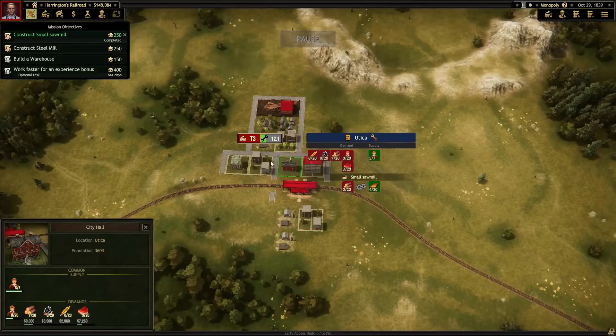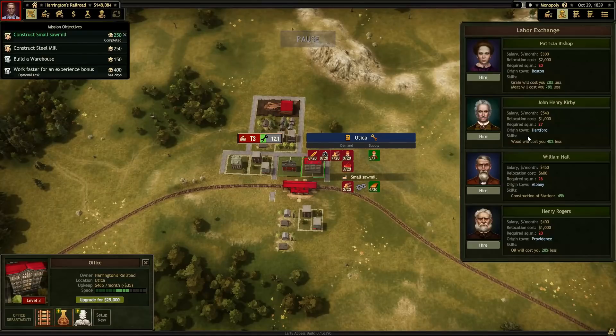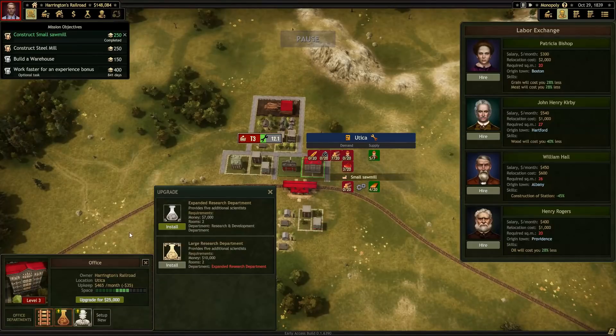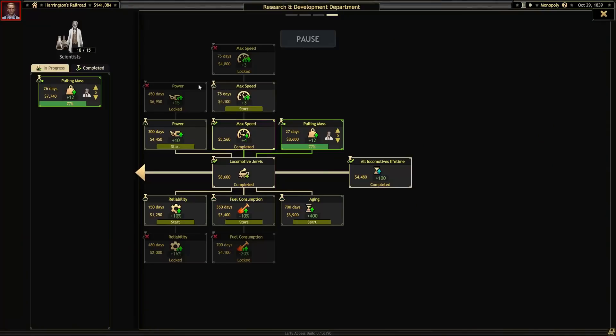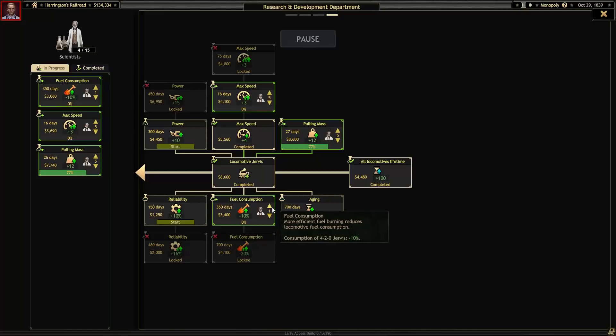Since we've already upgraded this, let's check the legwork change — grain will cost less, meat will cost less. I already own the means of grain and meat, so that's worthless. Let's get into the expanded research department because that gives us five more scientists, which allows us to research another thing simultaneously — three different researches. I think I'm going to go against my usual role and go fuel consumption and max speed first, then get into power and then aging reliability.